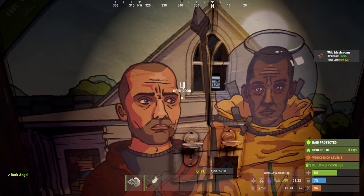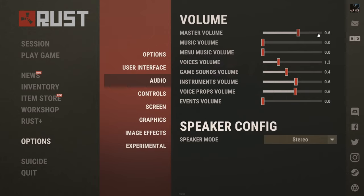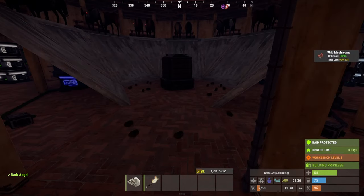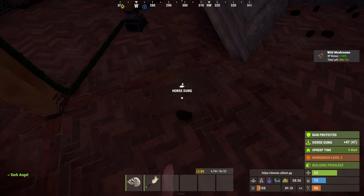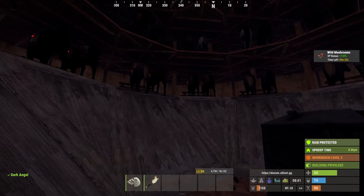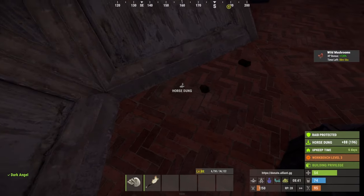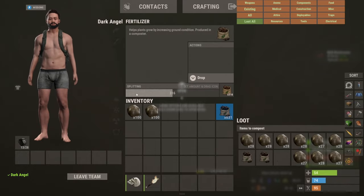Today we're going to talk about what I do on a daily basis on this server. I turn the master volume on because it gets annoying carrying 50 horses clip-clopping with their feet. Every time I get on I start picking up horse poop. If the server has restarted, I have to shoot each horse in the ass cheek to make them lose some health — there's 50 of them — just to get them pooping again.